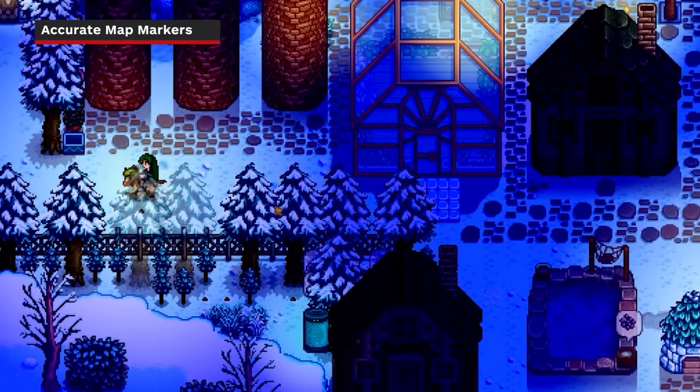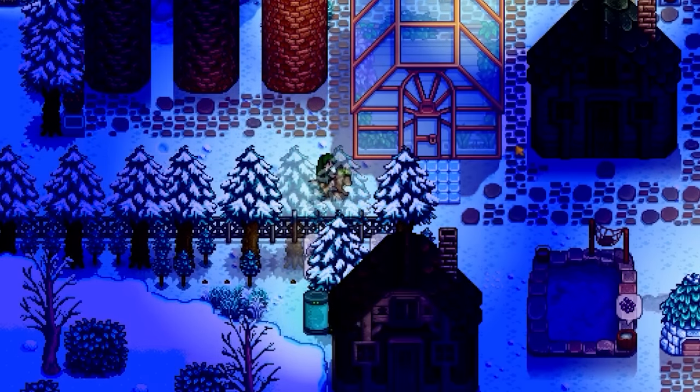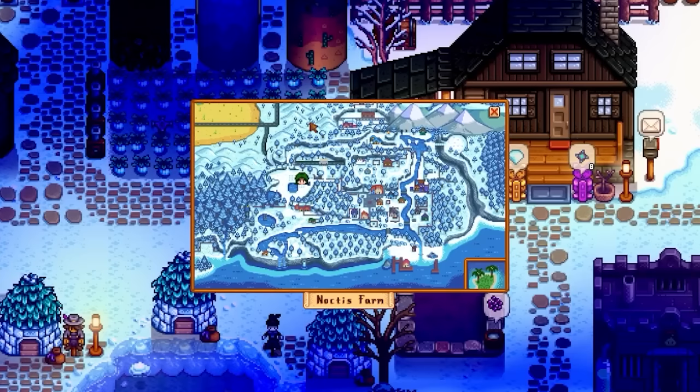Even the map got a shiny new coat of paint in the update, which now shows your exact position. The map used to only show an approximate location to indicate what area you were in, but not exactly where you were in the area. Having much more reliable markers on the map is a nice quality of life improvement that could be invaluable when playing multiplayer with your friends.